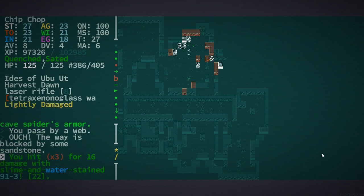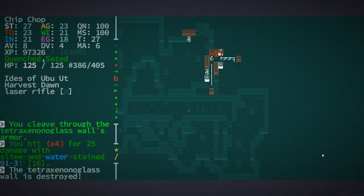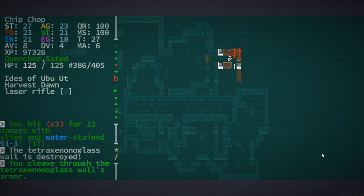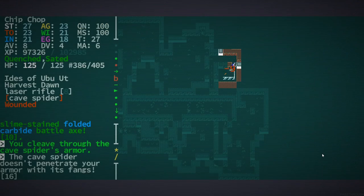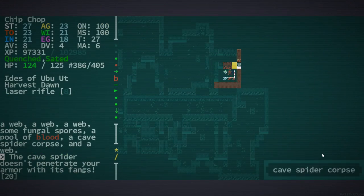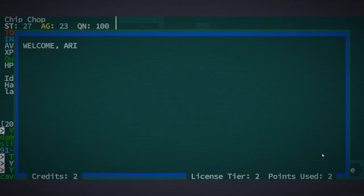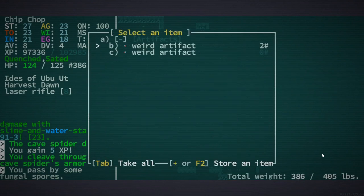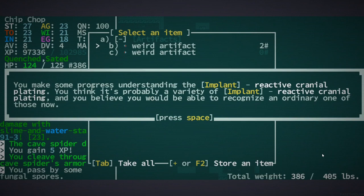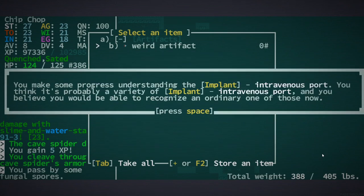Hey, orange one here. We got ourselves an interesting-looking bit of glass — if you know anything about glass in this game, you know that's a good sign for us. It's been a while since I was last recording. We came across a cave spider — that's super easy for us to kill. Flurry them and they're dead. There's another one in here too. That's what I wanted. We've got some weird artifacts: reactive cranial plating, and this intravenous... okay.